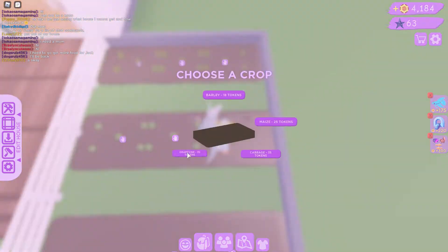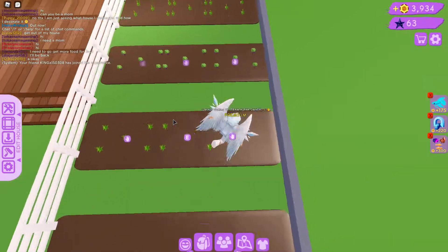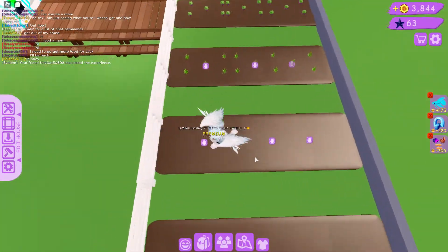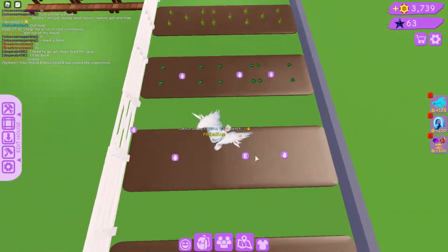Basically I do this pattern over here — I do each new crop and then go back to pineapples because they give the most value. So let's do that, and let's go over here and do the cabbages this time.